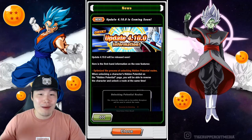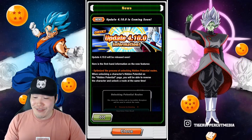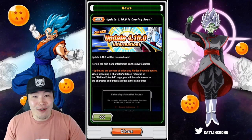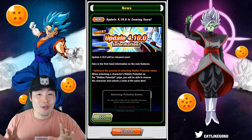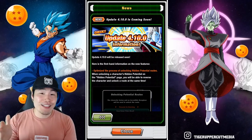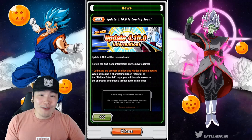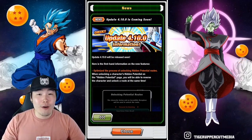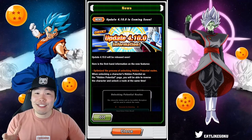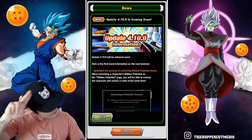I hope you guys are hyped. Let me know in the comments down below how you feel about all this. And also, as a side note — just out of curiosity — how many stones do you have currently saved up for the five-year anniversary? I want to see a range; I know some people are going to say like five and some people are going to say 5,000. Anyways, that is update 4.10.0 for you guys. Get excited! As always, if you liked the video, make sure to like it. If it's your first time watching, hit that big red subscribe button to join the Tiger Squad, and hit that notification bell too. I'm Tiger with Tiger Uppercut Media signing out.